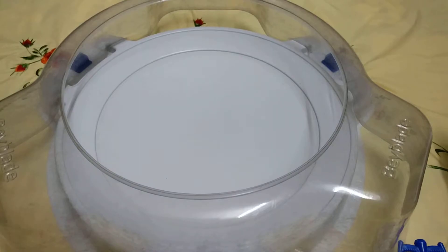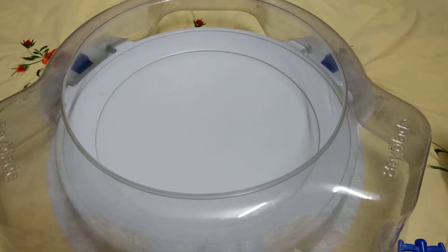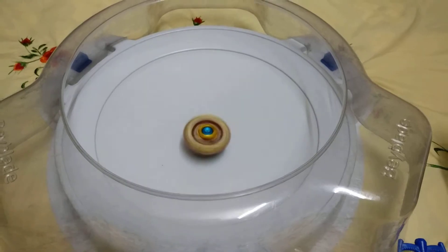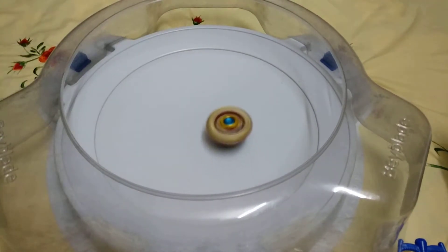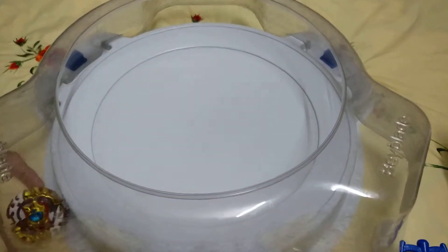Now the fun part — test spins. I'm not using the rip launcher, I'll be using a string launcher. Let's put the Bey together. This is right spin — I'm sure of it. The Bey is locked in fusion mode, right spin. Three, two, one, let's go! Oh, what is happening to the Bey? Relaunch! Oh, smooth — this is nice, really nice!